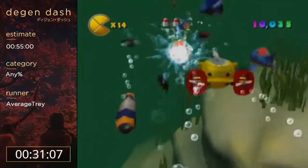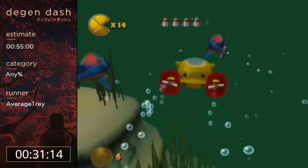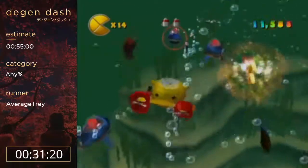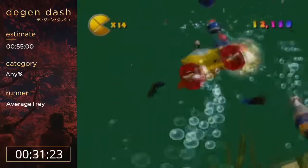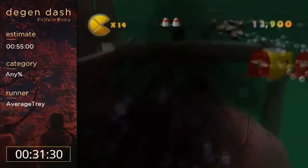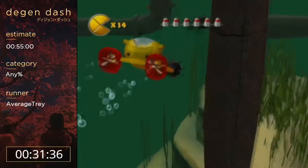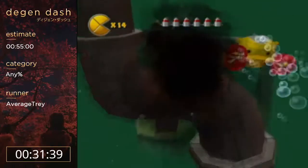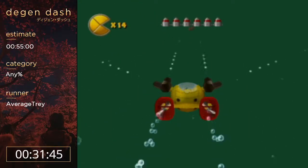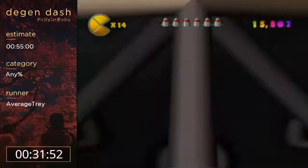I almost forgot the run was tonight instead of tomorrow night, and then my good friend Chalkert reminded me. My best possible time is 43:23. My PB is 43:16, because my 43:15 was after a 45-second skip was found, so it's much worse of a run despite being one second faster. That was before Whale One Cycle and the new Ghost Value strat.